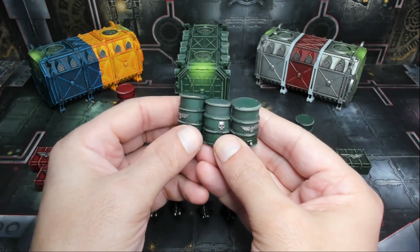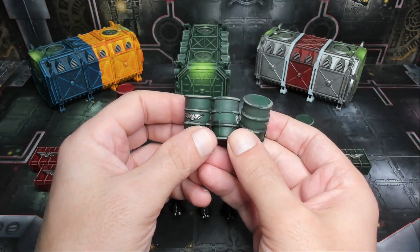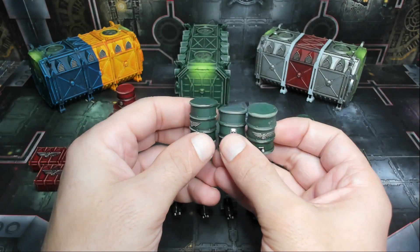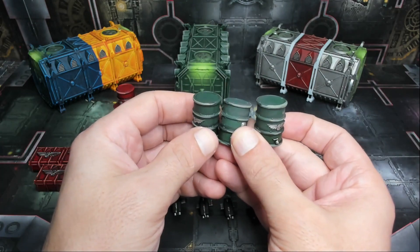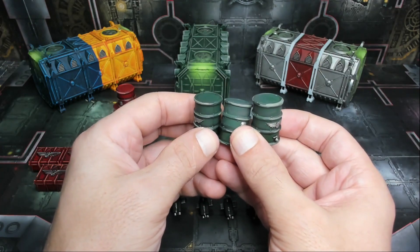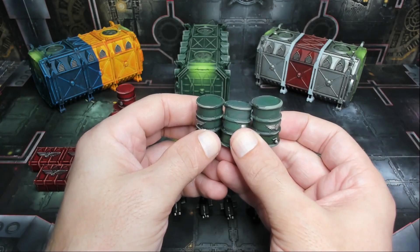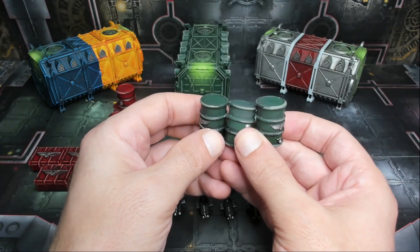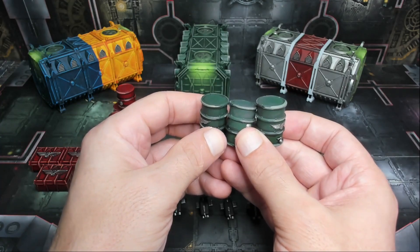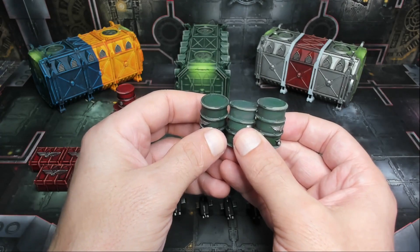Here are the green barrels — again, eagles on one side, skulls on the other, with nice recess shading and edge highlighting. These match the container. They're cool because you can set them up in a bunch of different ways: place them at the edge of a container to give cover, or stack a bunch as an objective. Really nice diversity with this terrain set.